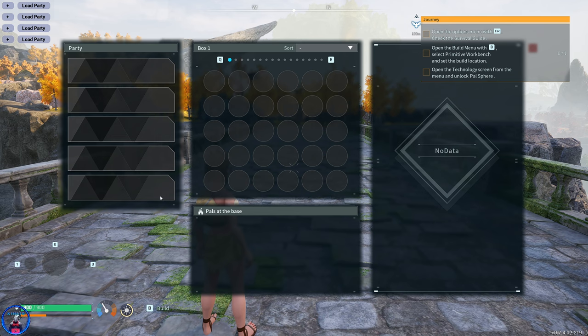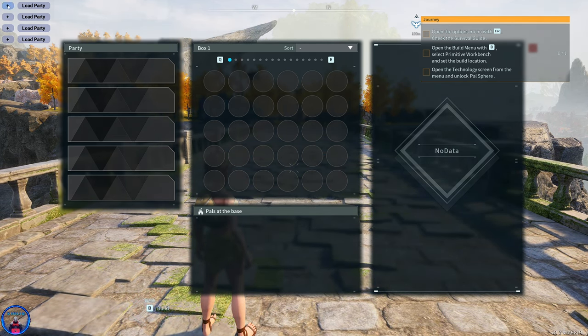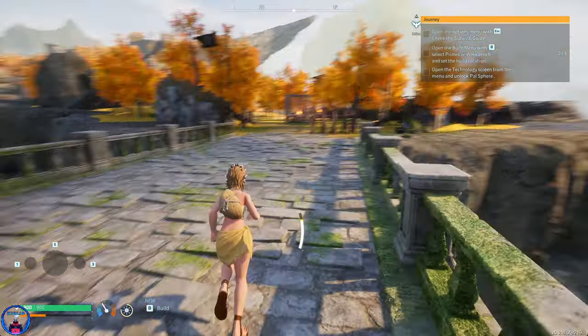If you press K you can make your own party presets and open the Pal Box from anywhere — which is kind of cool.